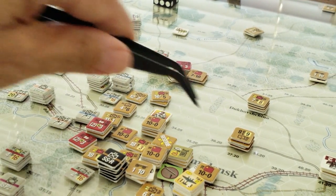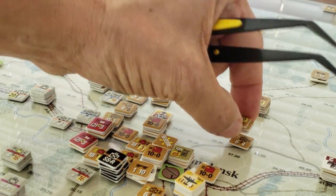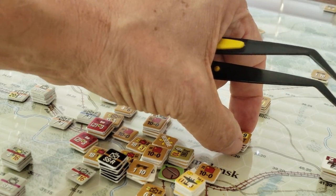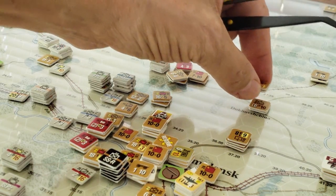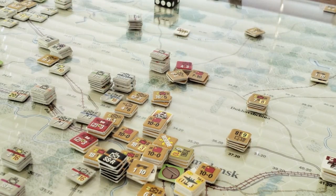There are a couple of divisions stacked in here — three — and normally I wouldn't stack them like that; I'd spread them out, because that's seven steps right there and that's an invitation for a shellacking from aircraft. But the Germans are not going to waste valuable air shots to get just one step loss. Same here — we've got more forces but they kind of have to stay there because that's a victory location.